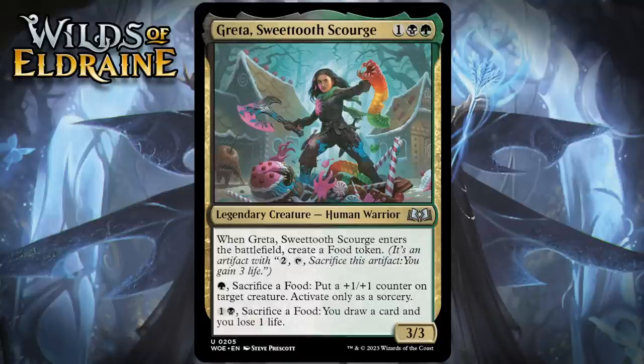Next up, it's Greta, Sweet Tooth Scourge, which for one generic, a black, and a green is a 3/3 legendary human warrior at Uncommon. When it enters the battlefield, you create a food token. You can pay one and sacrifice a food to put a +1/+1 counter on target creature — activate only as a sorcery — and you can pay one generic and a black and sacrifice a food to draw a card and you lose one life. A 3-mana 3/3 that makes a food is already something I would always play, so her other abilities are amazing. Giving up foods for cards is an especially good deal, and sometimes buffing your creatures with food is nice too. This looks like an excellent signpost uncommon overall. I'm giving it a B+.